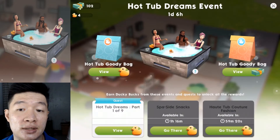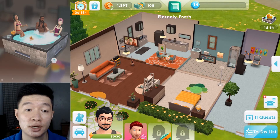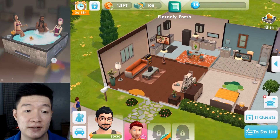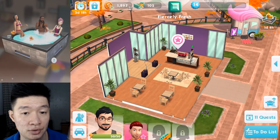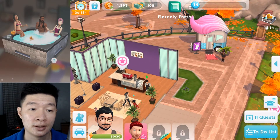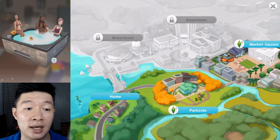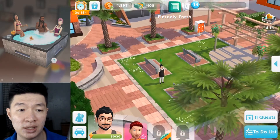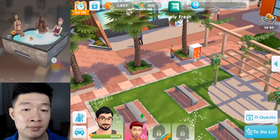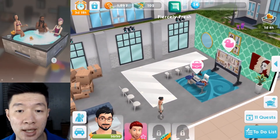I'm running out of ducky currencies, so what I must do right now is just do other stuff. This event is totally a failure — I don't think I can get the hot tub that I want. Probably some other time we can get it. I think the event should be expanded to maybe two weeks — one week is such a short time for this event.